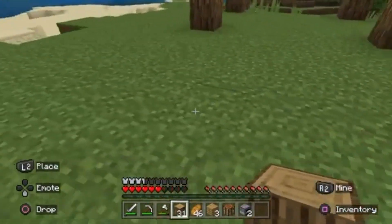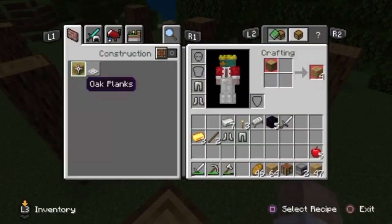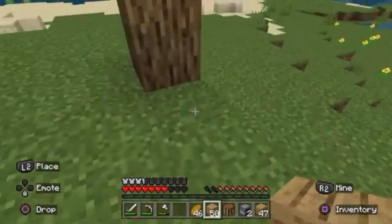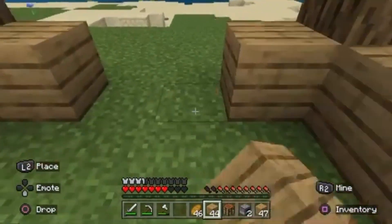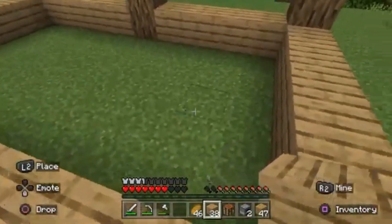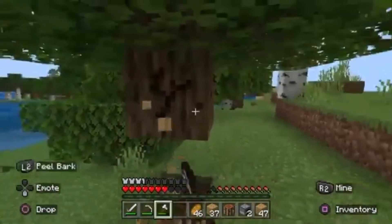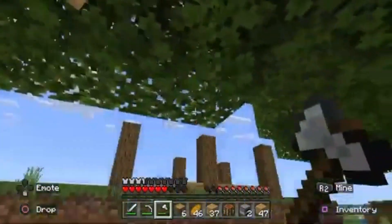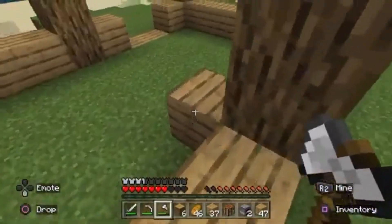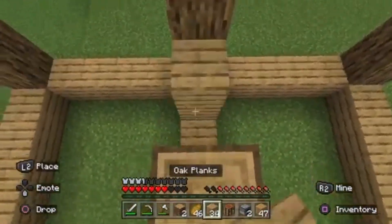Should I extend it? Yeah, I'll extend it — one, two, three, four. There we go. We'll probably just have this with no windows, which will suck, but we'll make it through the night. Or we can just dig down, but there's no point. So we'll make my little doors here — we don't need these blocks, we'll just put them there. In one area we're going to have our crafting tables, our furnaces, and all our chests. Our bedroom will be here. If we get a dog, we can have him sleeping in this corner.